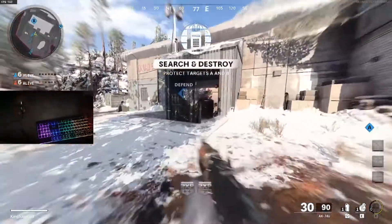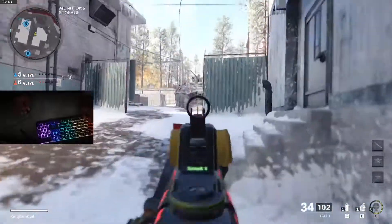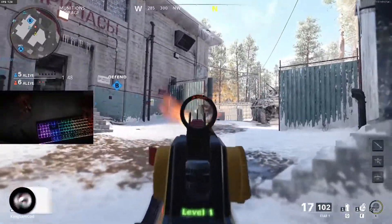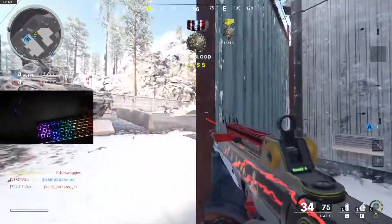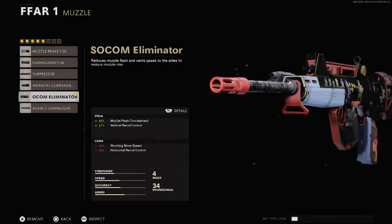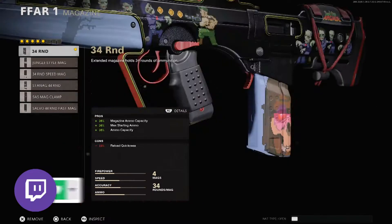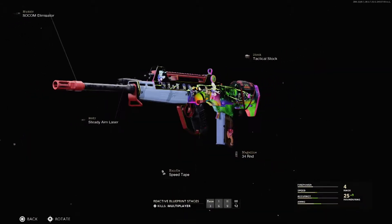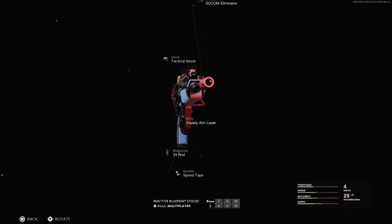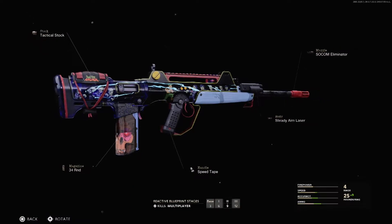Sam uses the preset attachments that come with this FFAR. The fact that he doesn't bother changing anything should tell you a lot about the setup they provide us with, and I always find it kind of interesting that the more expensive the bundle is, the better the weapon performs. We've got the SOCOM Eliminator muzzle for 85% flash concealment and 17% more vertical recoil control, steady aim laser for 20% added hipfire accuracy, 34 round magazine, speed tape, and tactical stock. The attachments are pretty basic, and I'm sure that upgrading them would make the Side Scroller into an even better weapon, but if you're like me and you haven't unlocked anything else for the FFAR, this is a good place to start.